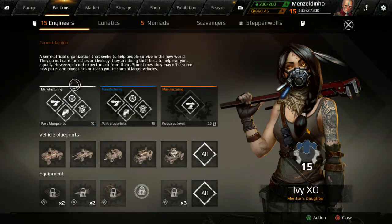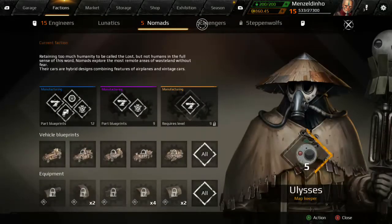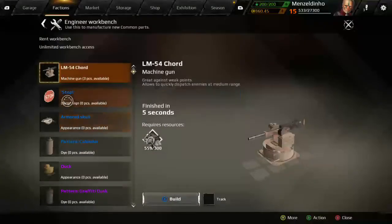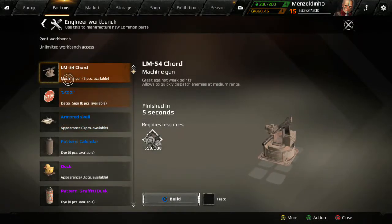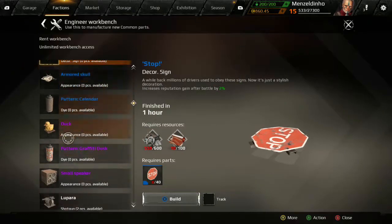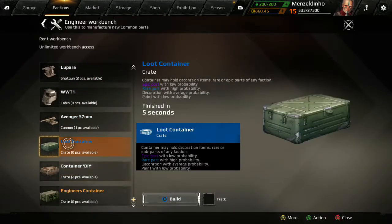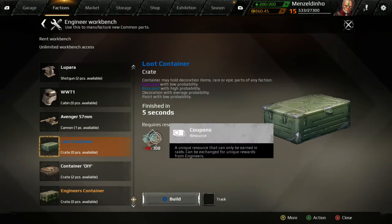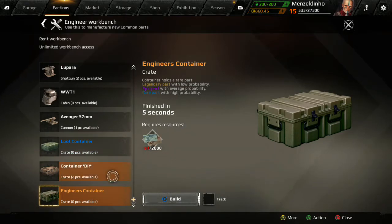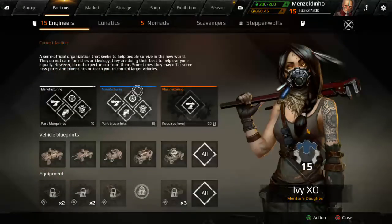Once you reach level 10 of the Engineers you can pick either Lunatics, Nomads or Scavengers. These all give you different crafting options like the Engineers — you can build things like a machine gun for 300 scrap, and all these different things. You can use your coupons to build a loot container: 300 coupons for a rare loot container, and the Engineers container is 2000, so that's pretty drastic.